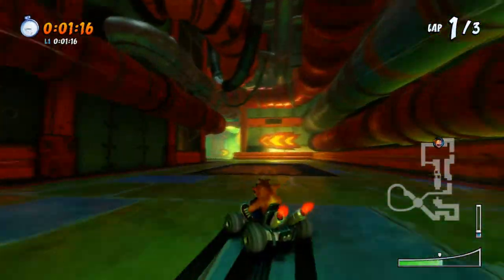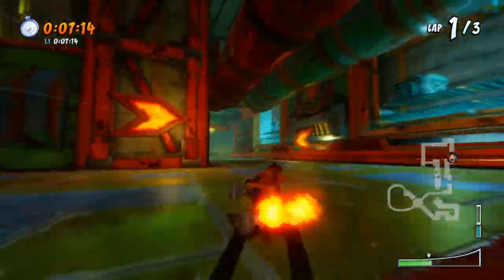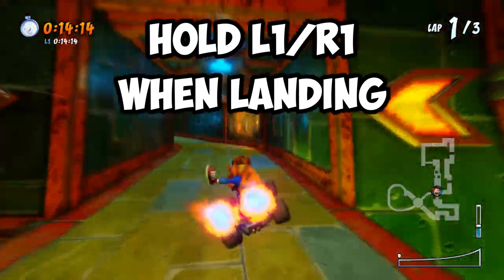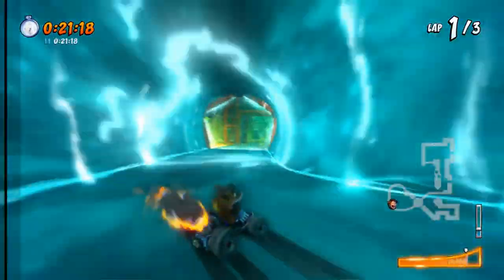The second technique you must practice is immediately drifting after landing from a jump, as shown in the clip now. To do this, just hold the drift button before you land. This will put you in a drifting state and you can immediately start drift boosting again. This is important because it saves time of you having to jump into a drift after landing.